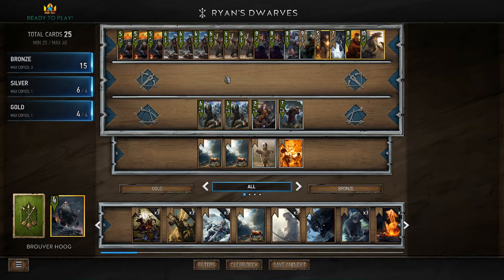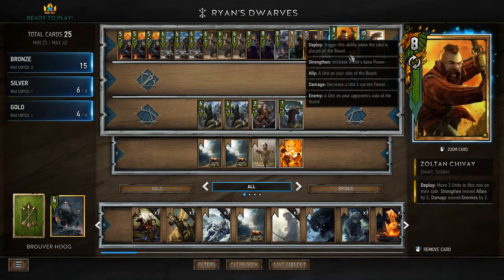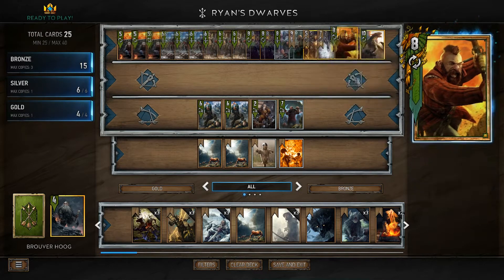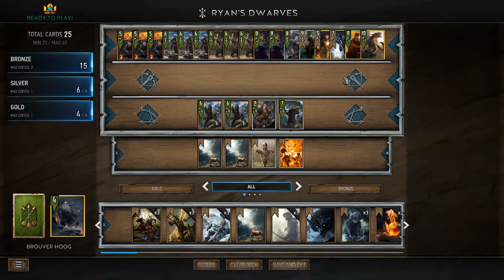Going into the Golds, we start off with Zoltan Chivay. This guy works really, really well with a lot of what this deck tries to do. We have Resilient Dwarves on board — the idea is to play them, buff them, win the round, keep them, win the round. Simple enough. You win two rounds in a row because your Dwarves stay on the board overturned. We've got a few Dwarves to do this.